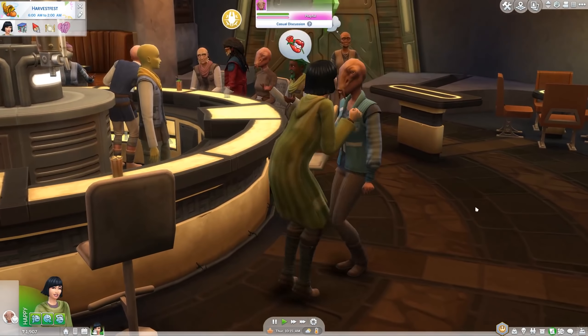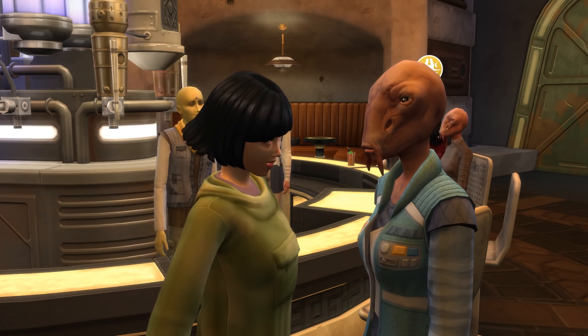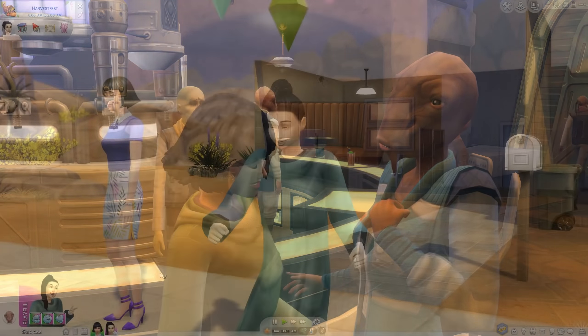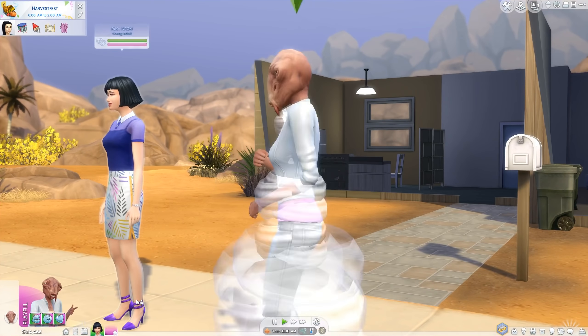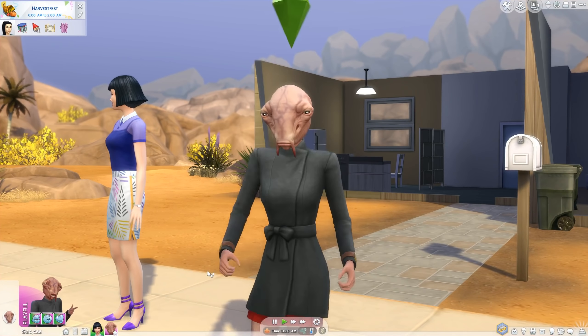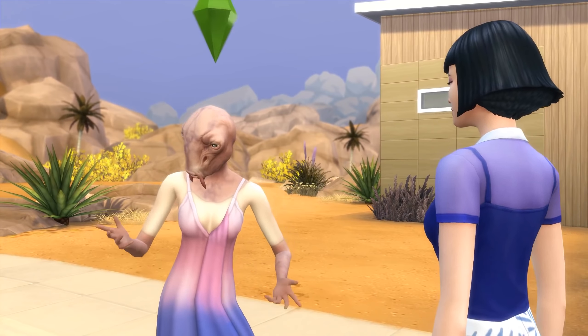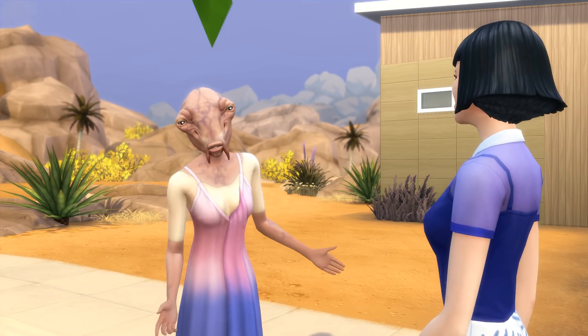You may be surprised to learn that if you build up a relationship with a Star Wars alien, you can bring them home without cheating. But when you get back home, they'll look like a normal Sim. But wait — there's more. If you go back to Batuu, they'll be an alien again. It's like a space mermaid with weenie whiskers.